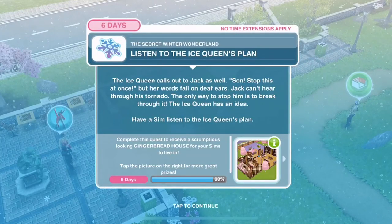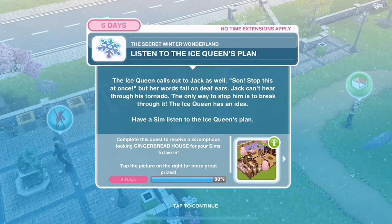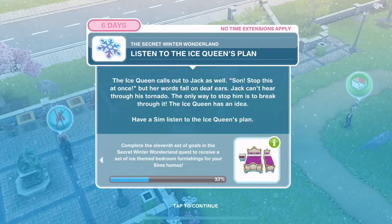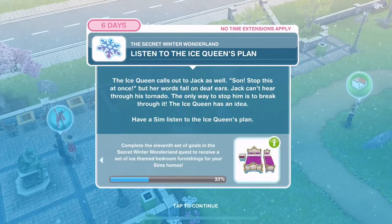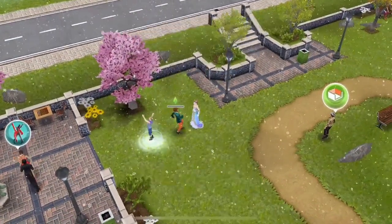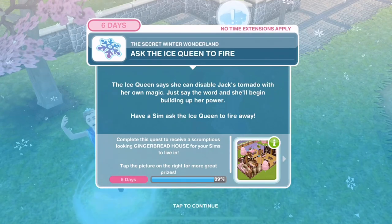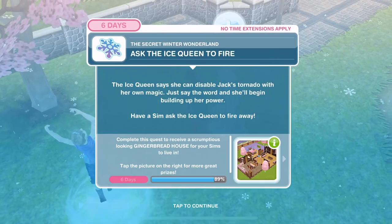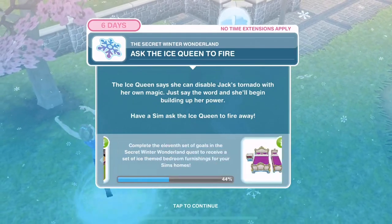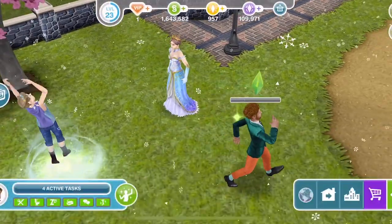The ice queen calls out to Jack as well - 'Son, stop this at once!' But her words fall on deaf ears. Jack can't hear through his tornado - the only way to stop him is to break through it. The ice queen has an idea. Have a Sim listen to her plan - 30 minutes. Have a Sim ask the ice queen to fire away - 10 minutes.